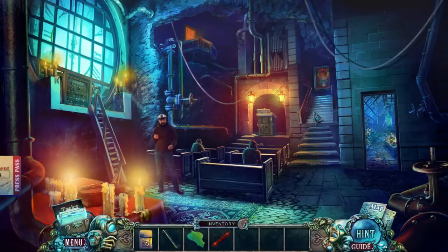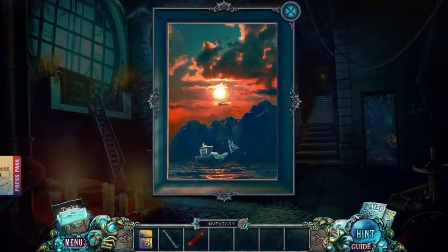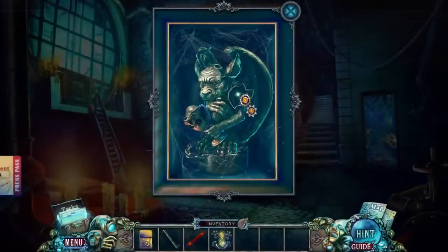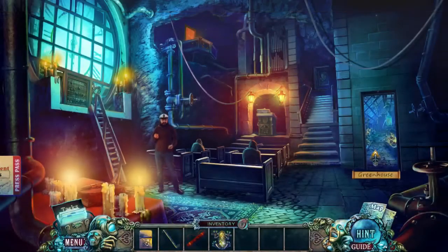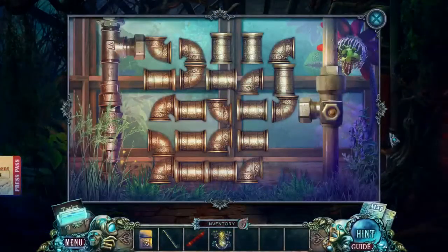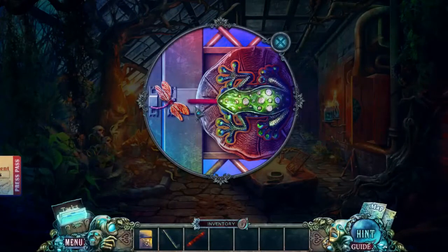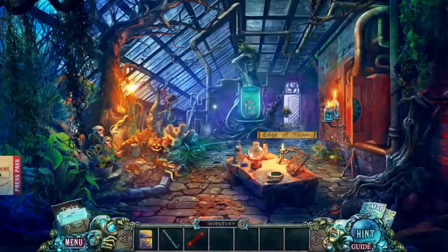No, I don't think I played the demo for this game. Oh, what's going on here? It's a froggy! There's a decoration missing here but I have dynamite, so that's okay. We're gonna blow somebody up — take that, dragonfly! We're going to the edge of town.